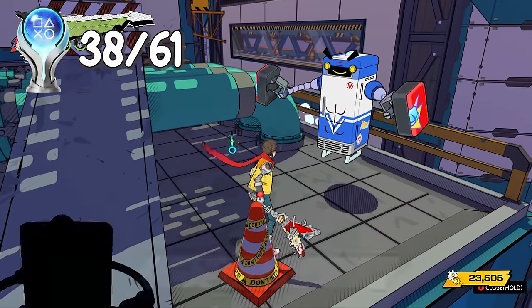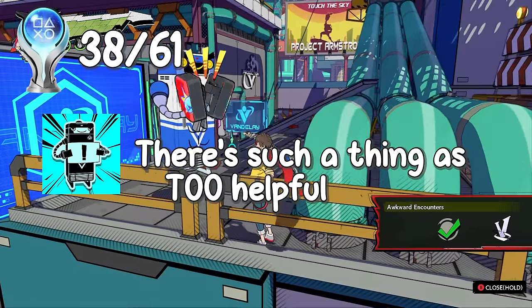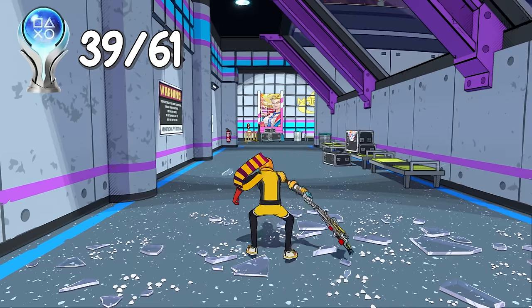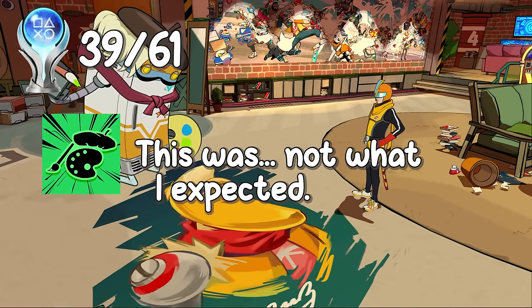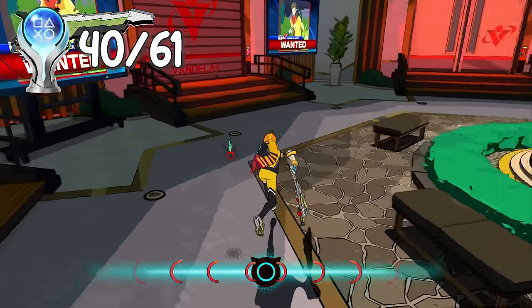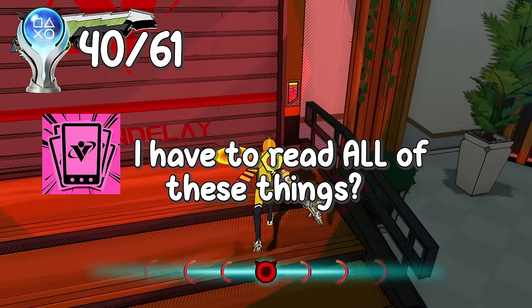Another achievement had me interacting with every single smidge tip bot — I was surprised to find the last missing one was on the first level. The graffiti was definitely the most hidden out of all the collectibles, being stuck to walls or floors and easily missable. After collecting them all, the artist appears in the hideout and paints your very own graffiti, giving you an achievement. Finally, after 77 Vandalay iPads, I pinpointed the last one and finished the 'I Have to Read All These Things' achievement.